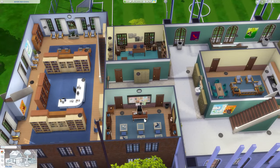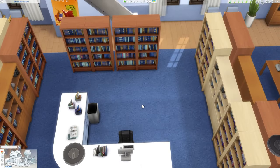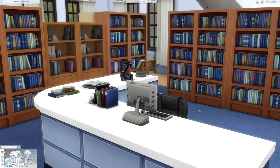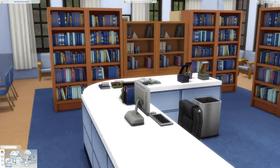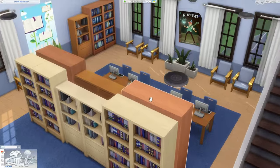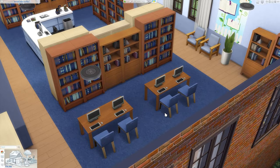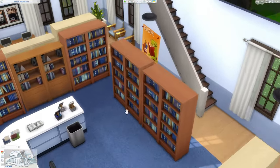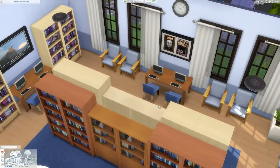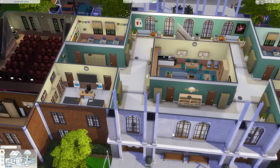Moving over here we have the library. The library was really fun to make — it wasn't a location in the show, but I tried to make something fitting for the school. There's a sort of check-in counter where the librarian can help if you're returning books or need assistance. There are plenty of different bookcases, desks with computers, posters, and plants around. Panning over, there's more of the same with a smaller computer area. I really love using those motivational posters — I thought they were a really funny touch because I remember a lot of them from my own high school.